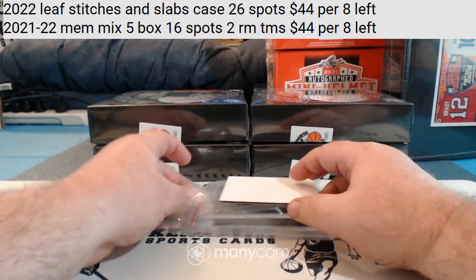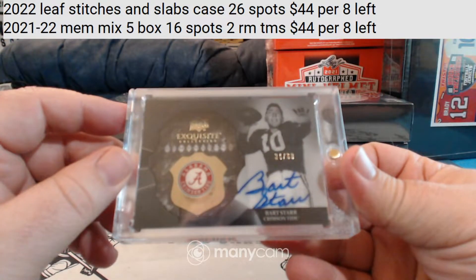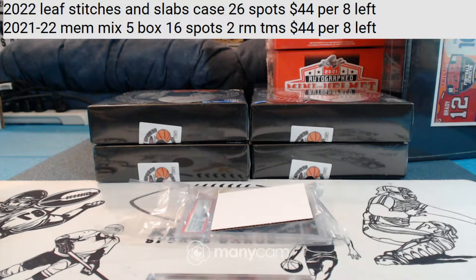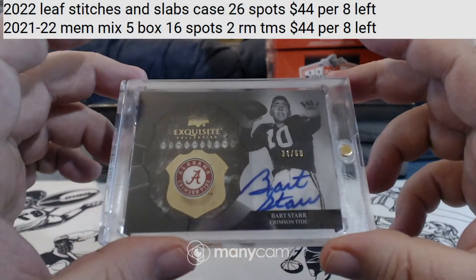Box two, number 34 of 60 — Exquisite Shadow Box Bart Starr. Pretty sure he only played for the Packers. I'm going to double-check just so I don't make a fool of myself. Yes, he only played his whole career for the Green Bay Packers. Pretty nice on-card Exquisite Shadow Box Bart Starr.